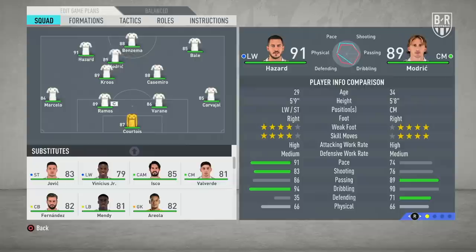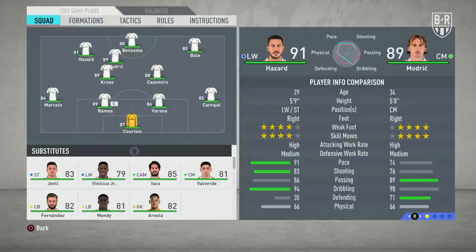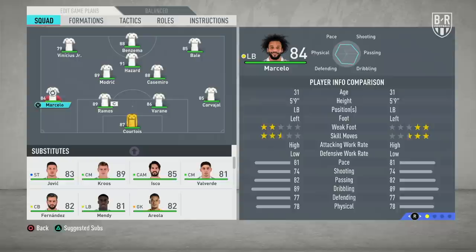Switch the formation to 4-3-3 attack, bringing Hazard out from the wing and into attacking midfield behind Benzema. Place Vinicius Jr. on the left wing with Bale on the right, and then partner midfield linchpin Casemiro with Luka Modric in the middle.